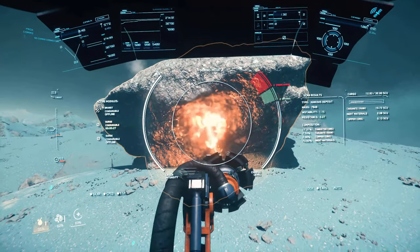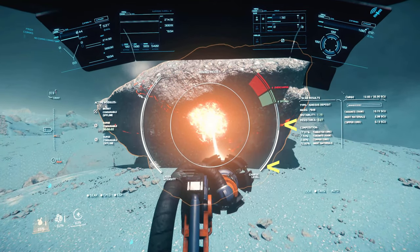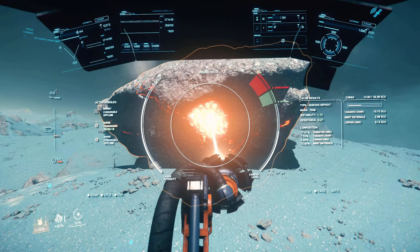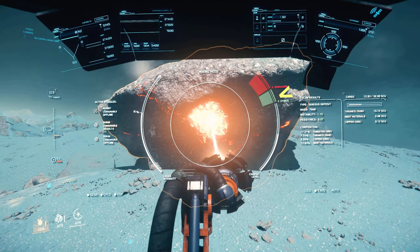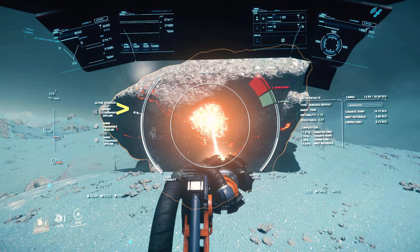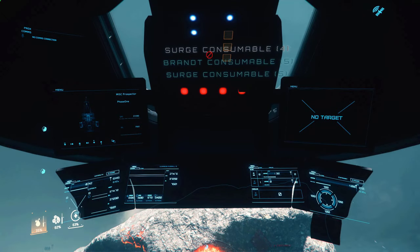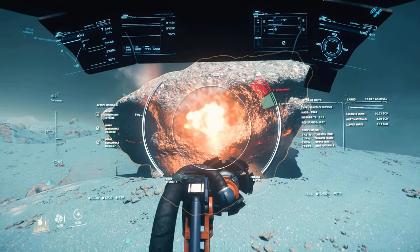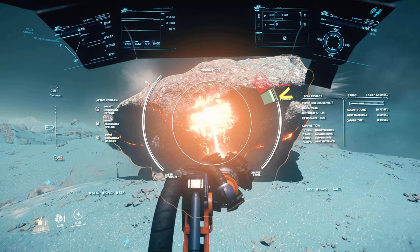Now allow the energy level to drop enough so that when you pop the second surge it will land into the green zone and not overcharge the rock. Notice I'm dropping my laser intensity just to allow the rock's energy level to drop low enough for the next surge. After the second surge, notice that now we're in the green zone.